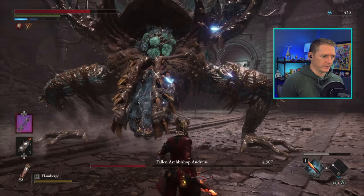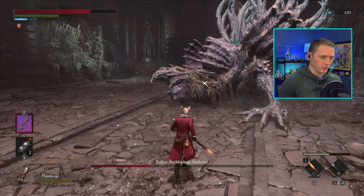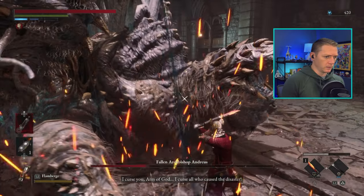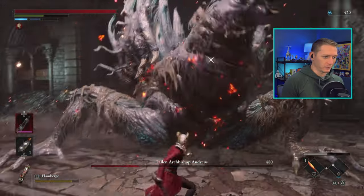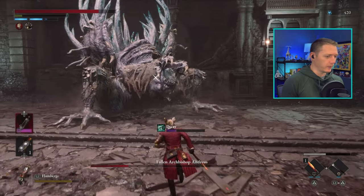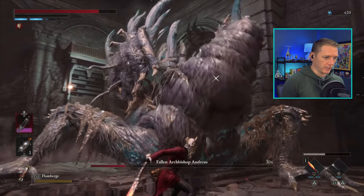Once you get his health in this phase down to about a quarter, that's when he'll typically charge up to do that big Kamehameha attack. The strategy is to stay close to him so he won't hit you with that big blast, then run away so he doesn't get you with the slam and the shockwave. Really resisting the urge not to get too aggressive, because that fourth and fifth hit is really what gets you in trouble. He kind of catches me off guard — I was in a little bit too close — but we're able to perfect block. He goes in for it again, and I just like to run away and then come back in and get a couple of hits.